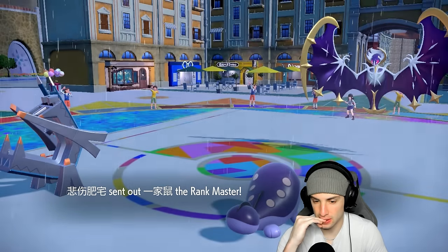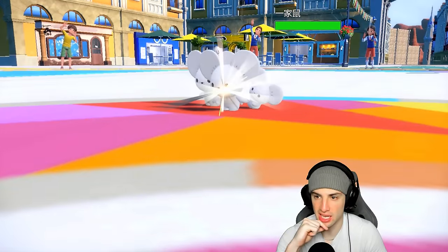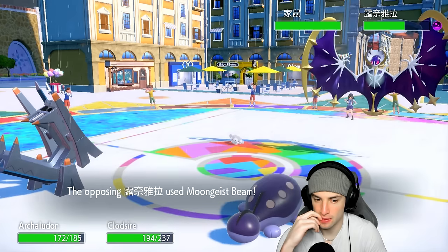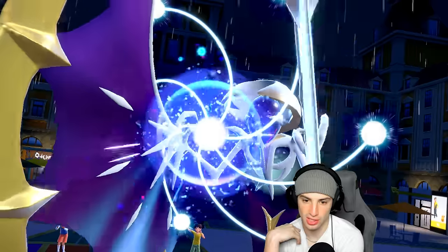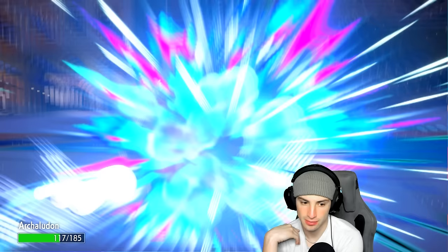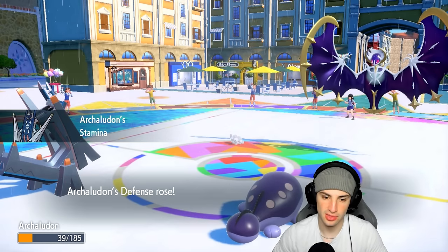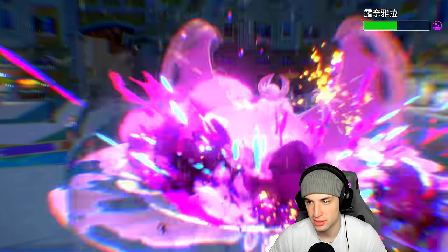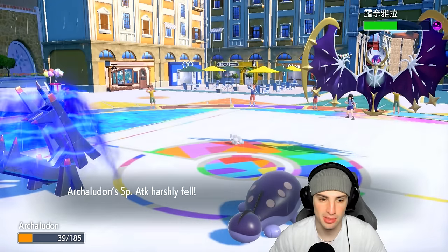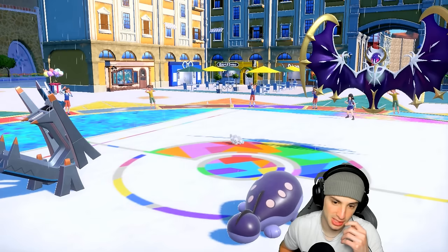As long as Lunala keeps taking damage we should be fine. Lunala's scaring me — Moongeist Beam is going to fly here. Can Arch Ludon soak this? That's the real question. It can — it's a bulky Pokémon with that Vest. Stamina gives a nice defense boost. I wish I went for Body Press in that slot. We're doing like negative damage because this thing's so bulky, my special attack is dropped significantly, and I'm missing High Horsepower.